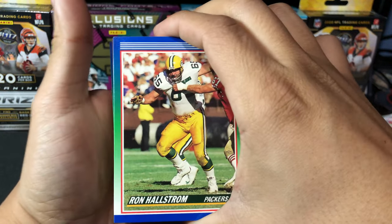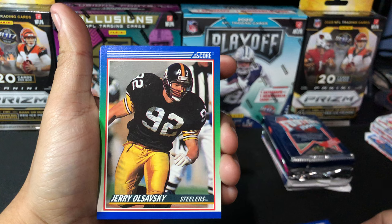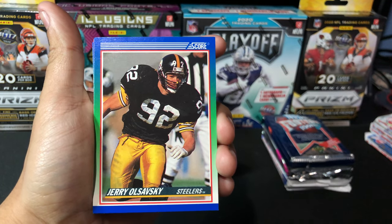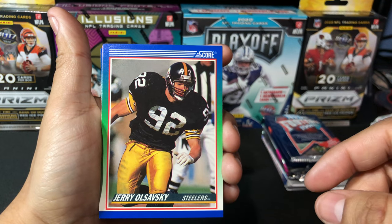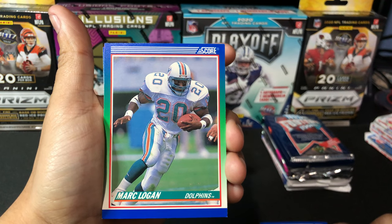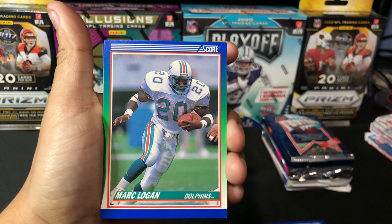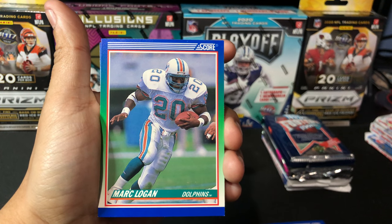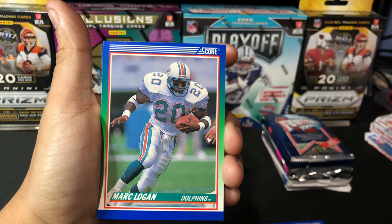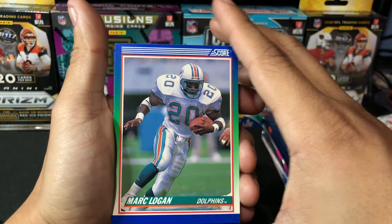Right off the bat we are going to have Ron Hallstrom of the Packers. These cards actually look pretty nice — I like the color and the photography for 1990s cards. These cards are in great condition. We have Jerry Olsansky, Mark Logan. It's crazy to see how the uniforms have changed and condensed over time — look at those shoulder pads, man. They make these dudes look massive. I know back then they were massive guys because, you know, those times were different with the PEDs and all that good stuff. Big dudes, big shoulder pads.